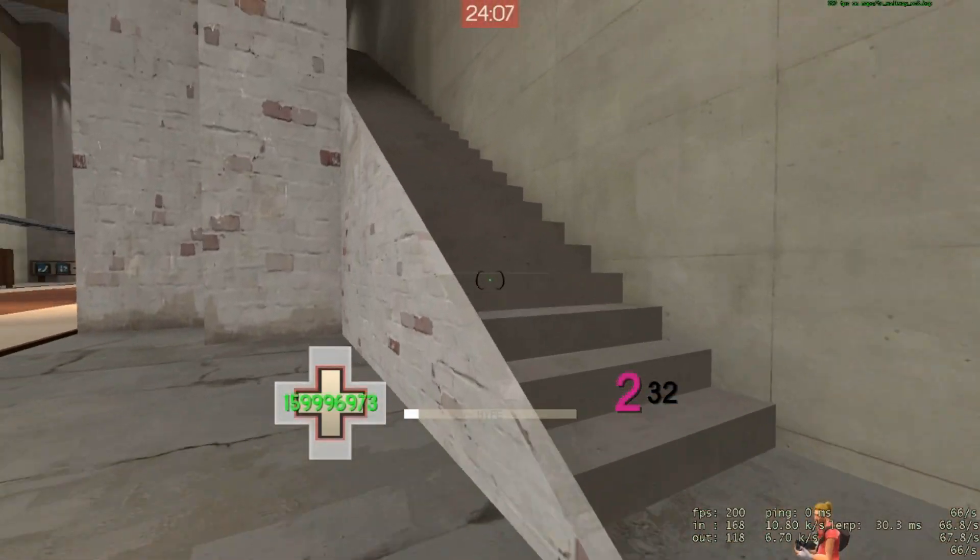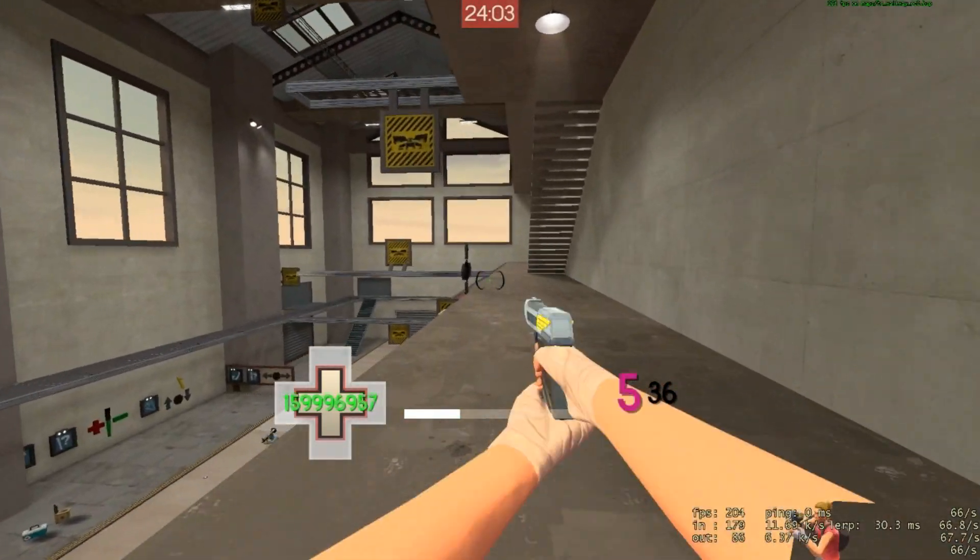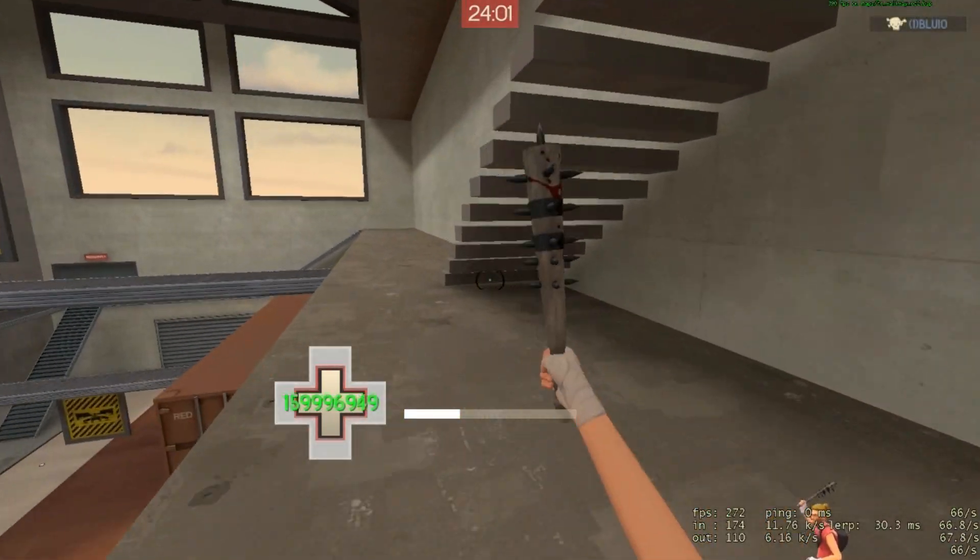And there we have it — a new jump scout loadout that includes the Soda Popper, the Winger, and the Boston Basher.